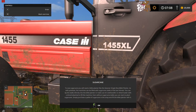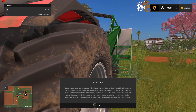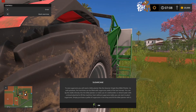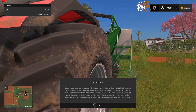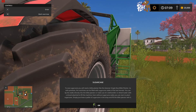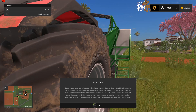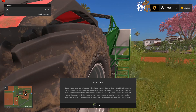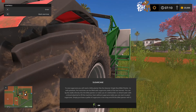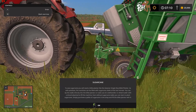To sow sugar cane you'll need a billet planter — this is the Gesner single row billet planter. As with potatoes, the machine can be filled with sugar cane stalks from the last harvest. You can tip the stalks directly into the billet planter, or use a telehandler or wheel loader with a shovel attached to fill the machine. You can also purchase a pallet of sugar cane from the shop.